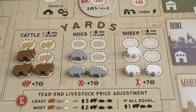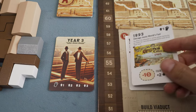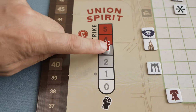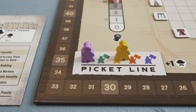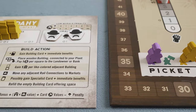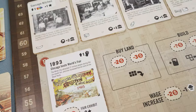The more valuable the livestock, the more livestock is added. Then, reveal an event for the round. These events will affect the current year and may increase worker discontent. If the Union Spirit track ever reaches the red strike zone, all players will lose one worker for the round and add a low morale token to their supply. You'll then take turns placing your workers on the various action spots on the board. When you place a worker, immediately take the associated action.